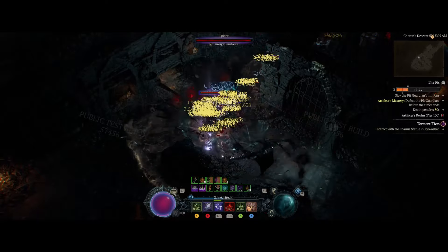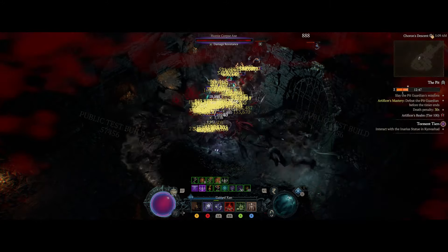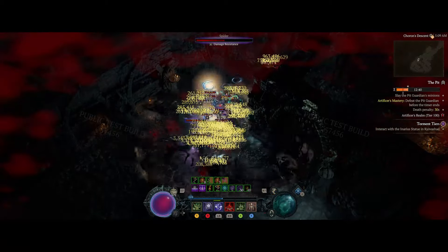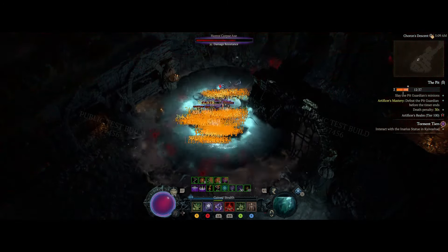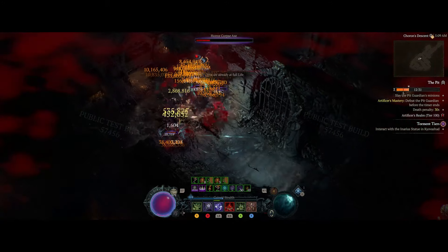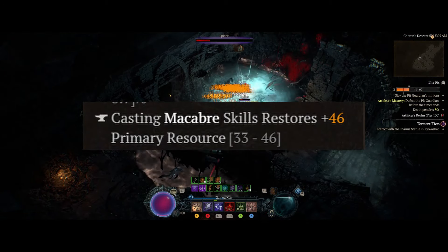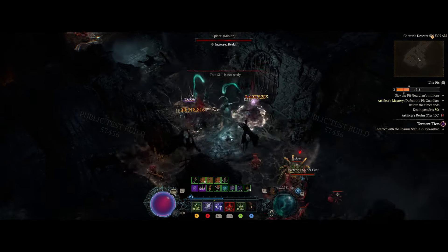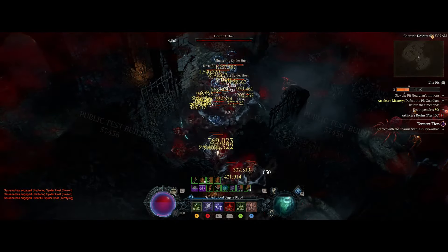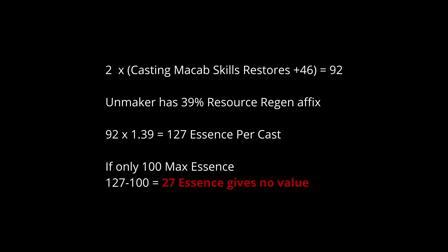This build relies on the helmet Unmaker, which is directly tied to our new Ultimate Darkness ultimate, Soul Rift. While Soul Rift is active, the quicker we spend and generate essence, the more damage instances we proc from Unmaker. And the best essence engine in the game is Bone Spirit — it's literally a one-button essence spender, and combined with Macabre generate essence tempers on our amulet and rings, it's also a one-button essence generator. So for example, let's say you have 100 essence.